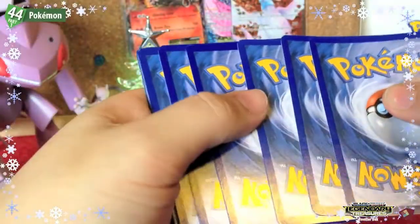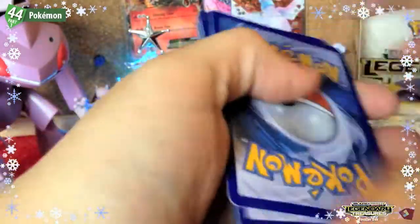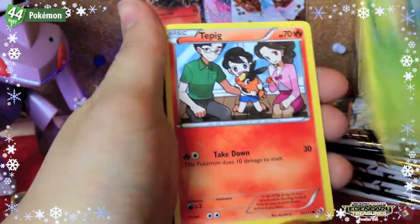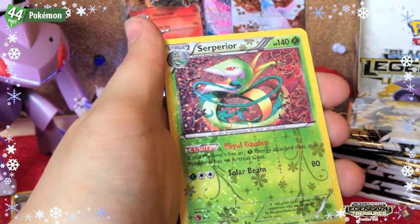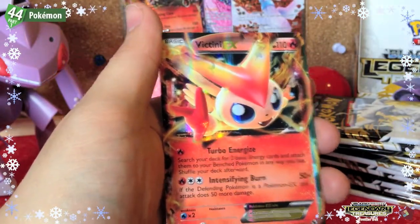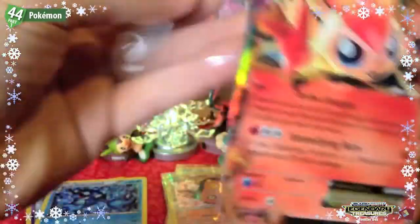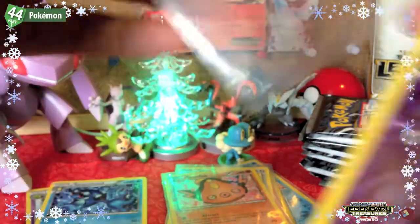As you've probably seen in a lot of box openings by now, the ratio is completely out of whack. Next pack: Timburr, Dwebble, Tangela, Tepig, Gothita, Spiritomb — a Serperior from Radiant Collection, which is pretty cool art — then Torchic, a Natu reverse, and a Victini EX. I'm just amazed by how awesome this side of the box is at the moment.